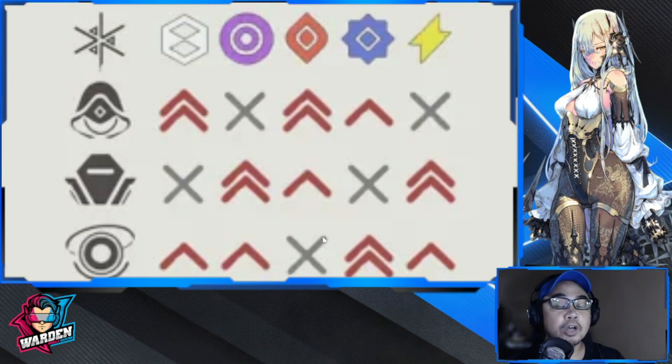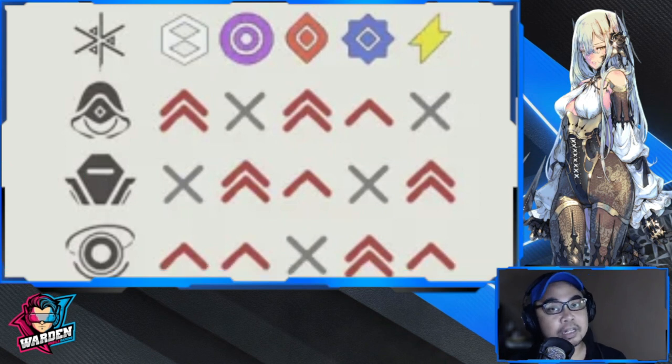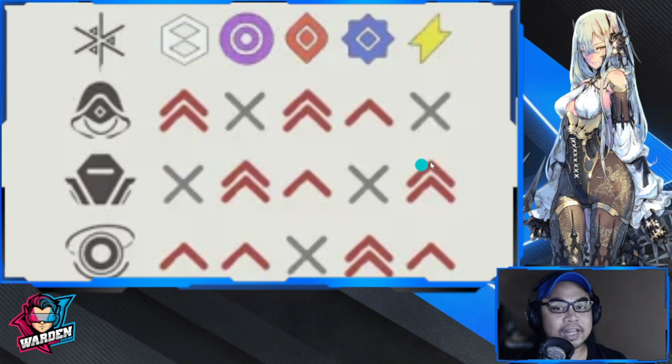I'll put a link in the description to the Reddit post where you can check everything out. A key point to remember: better to pair your operative with the same element as your gun. Your operative's skill element should match your gun element to maximize damage. It's really difficult to track effectiveness when your gun and operative have mixed elements, so keep them aligned.